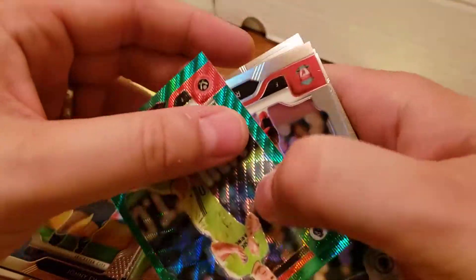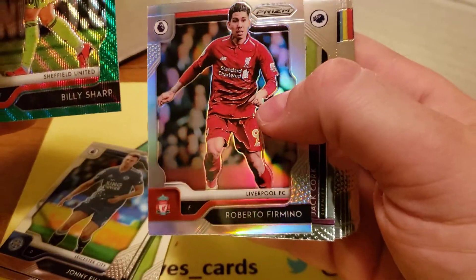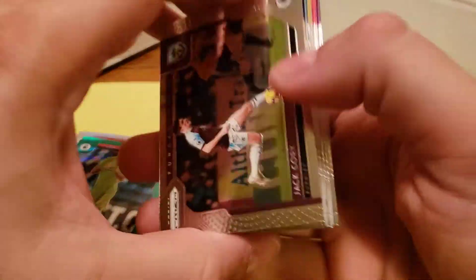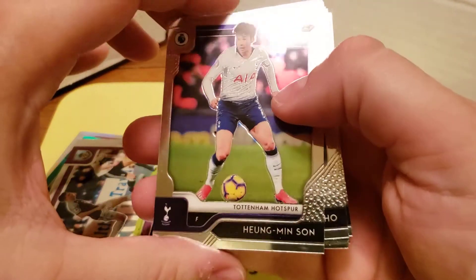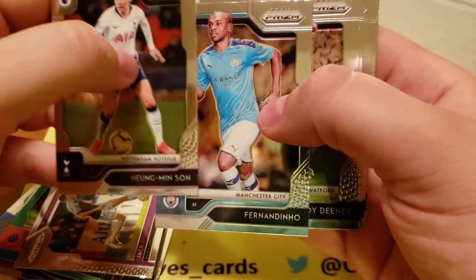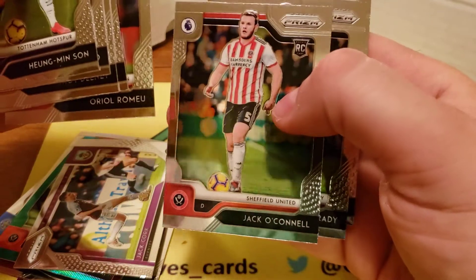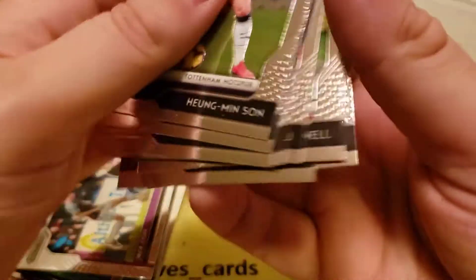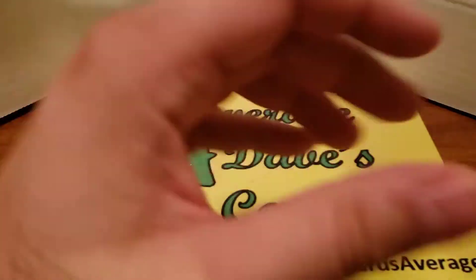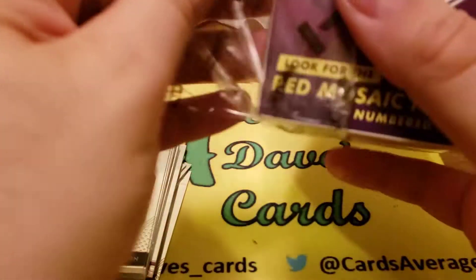So we got a color green of Billy Sharp — looks like a rookie even. A silver of Firmino. Jack Cork. The big insert in here are the Kabooms. I don't know much about him, but if he's got one name, he's got to be good. A rookie of Willy Bully. Rookie of Jack O'Connell. I only know a few names — none of them really ring a bell, but it's always good to get a Prism rookie of somebody.